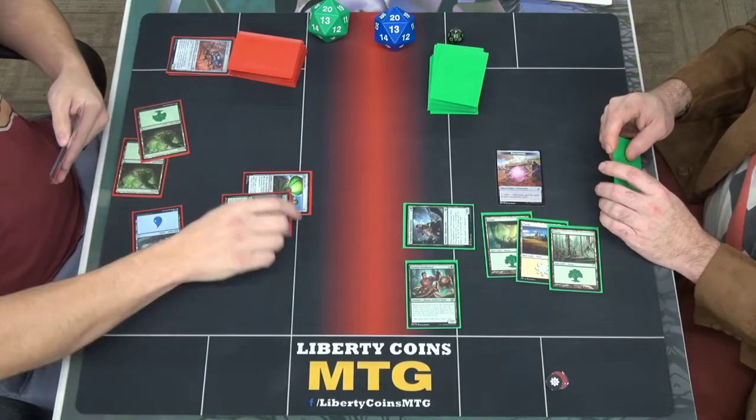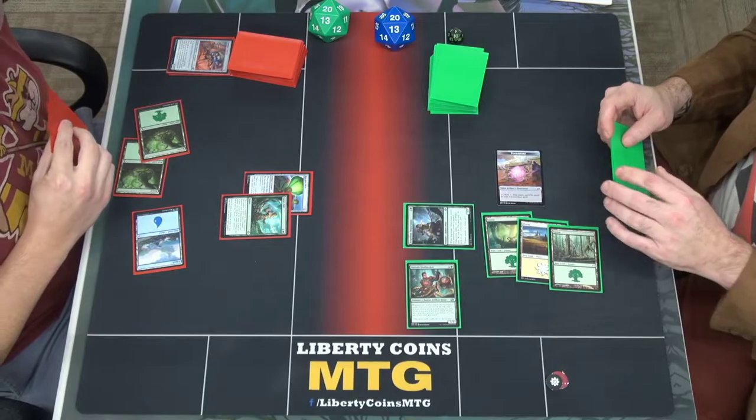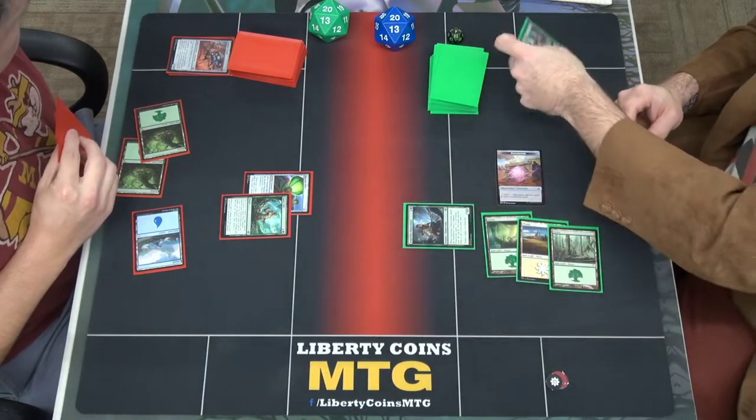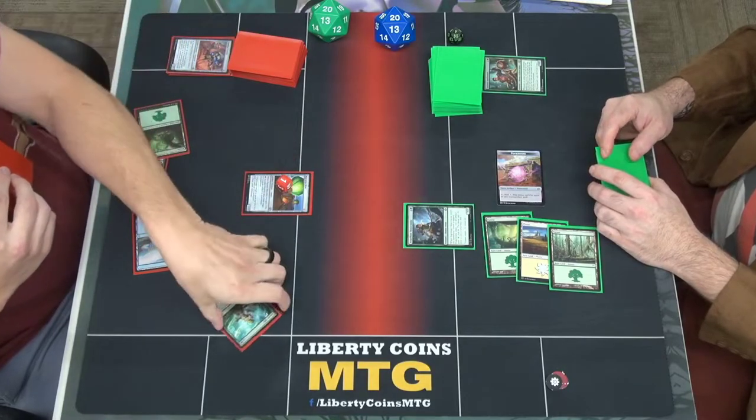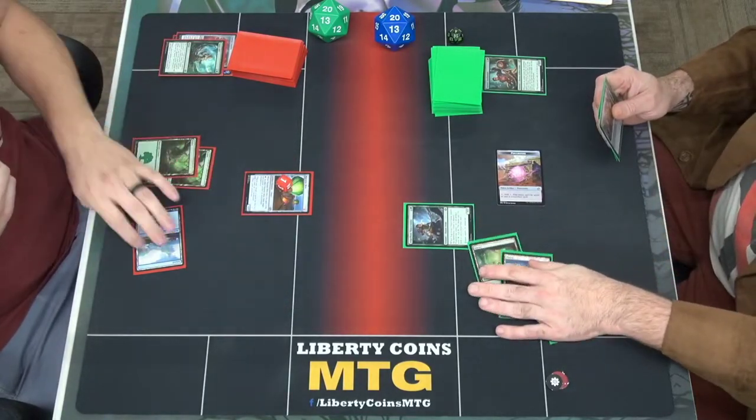Tap two — Gaius' Gift. So it's a two-two? Yep, indestructible? Yep. You may play non-creature, non-land cards. That's a good one. Untap — non-creature, non-land. Correct.